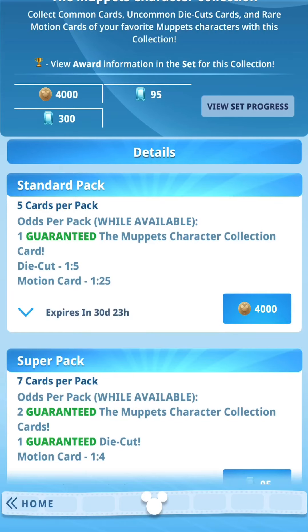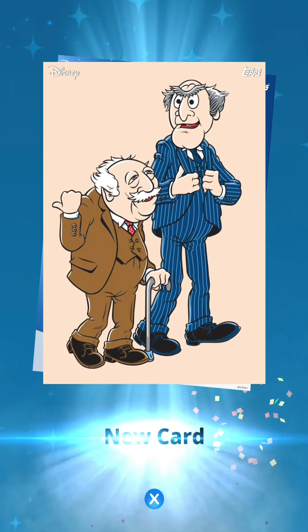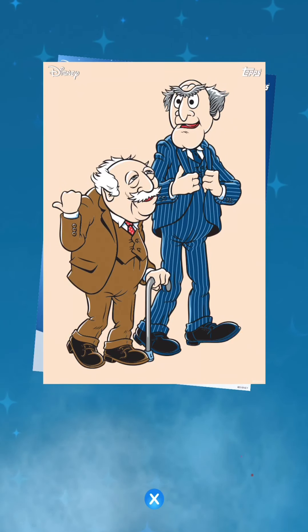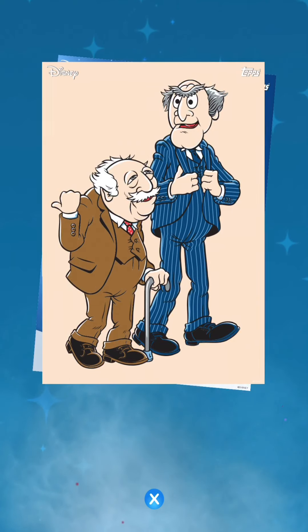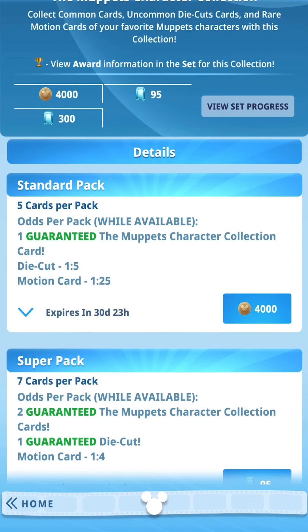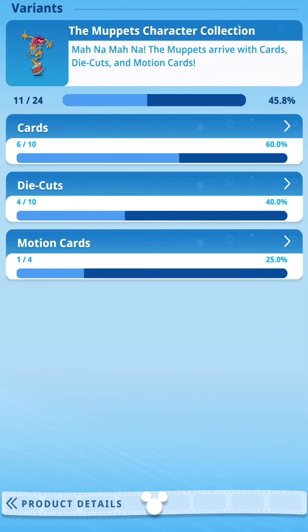I like how her belt matches her shirt color — she looks like she's having a great time. Our final pack: no motion card, but we do get a new common card of two guys, one tall and one short, having a conversation, both wearing suits. After opening 10 packs we have six unique cards, four die-cut cards, and one motion card.